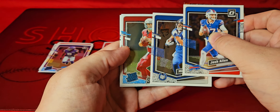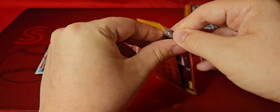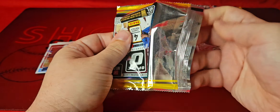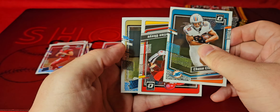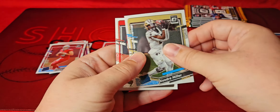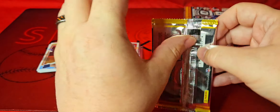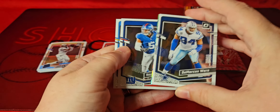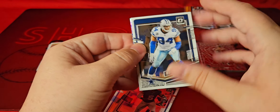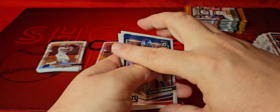We have a Raider rookie here — Clayton Tune. Darius Slayton. Keep pushing through — there's a lot of packs here. No Stars yet. We got Christian Okoye rated rookie, Kendra Miller, and Mike Evans. So you're getting a variety of rookies, not repeat ones, which is nice, but definitely want to see those top guys. Still got a Star rookie left — we got Thibodeau and Derwin James.